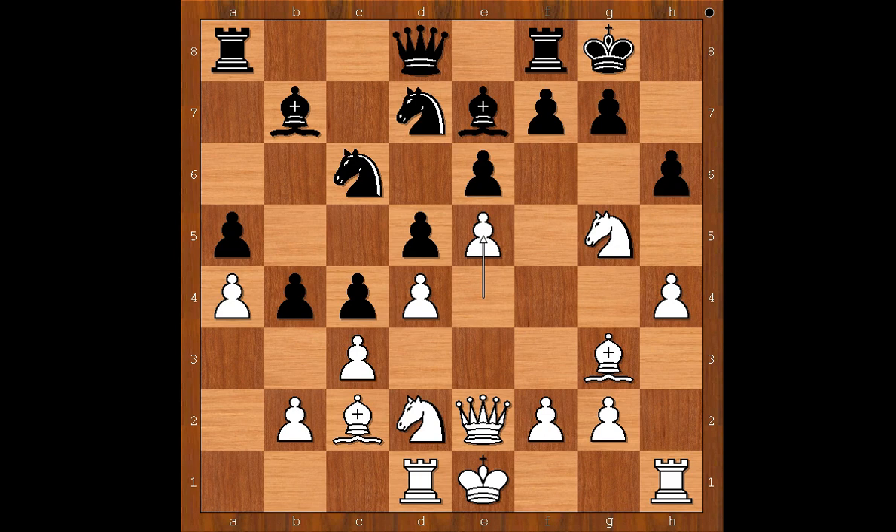Knight to d7, e5 — closing the center. Bishop takes on g5, hxg5, queen takes on g5. The player with black pieces is happy now — he won a pawn and stopped the attack. Definitely. Maybe.